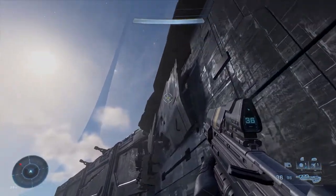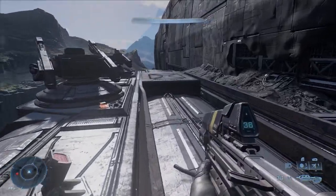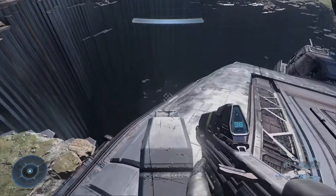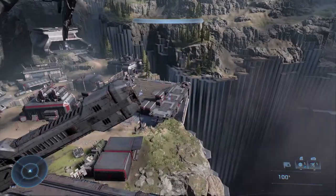Grapple all the way up top and then make your way to one of the turrets. Once you get to the turret, get to the edge where the barrel is, look down towards it, and you'll get a prompt that says 'pick up.'